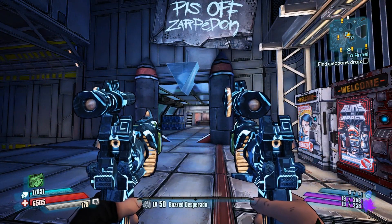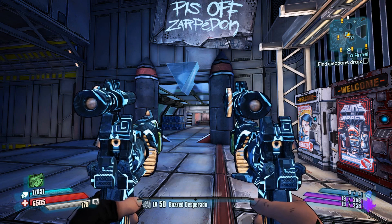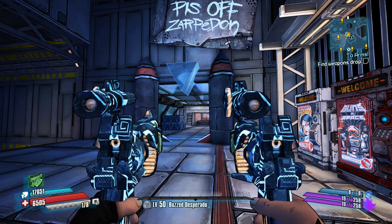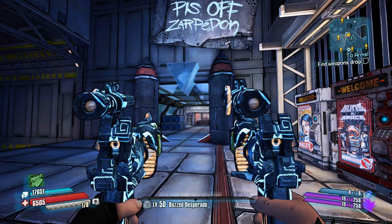This farming location can be used about four times throughout the campaign. You might find yourself returning there even more if you're in need of a little bit of extra XP or gear. You first come through this area for a quest and then you can farm it a little bit then. This works in both normal and True Vault Hunter mode.